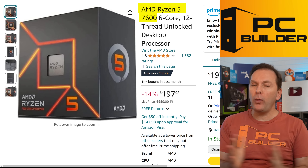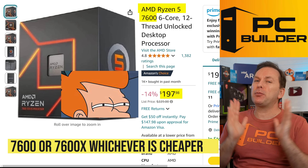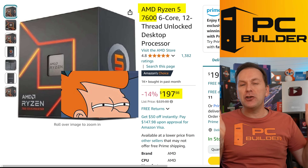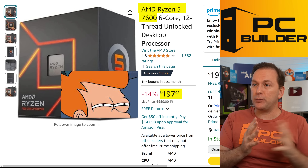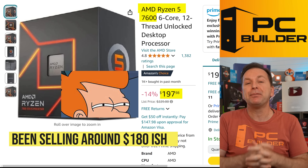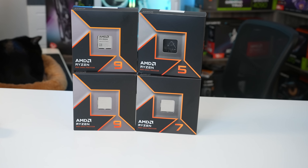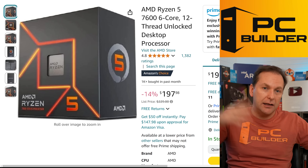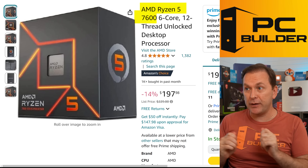For the CPU, I went with the Ryzen 5 7600 — you could also go with the 7600X. They've jacked the price up ahead of the sales, but I expect it to come back to about $180 where it was previously. Nobody's buying the Ryzen 9000 series CPUs because frankly they're just terrible values right now. The 7600 gives you everything you need for this build, and the nice thing about AM5 is that in the future you can drop in a 9800X 3D or whatever they call Zen 6X 3D.